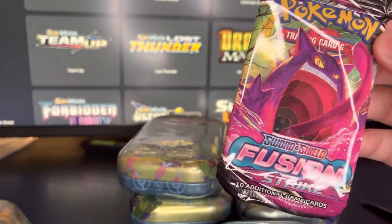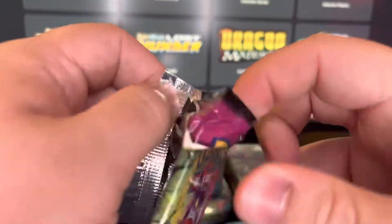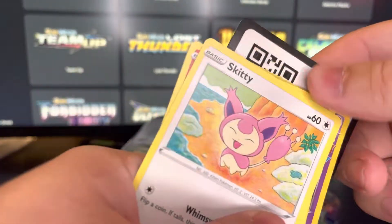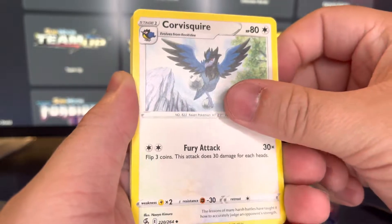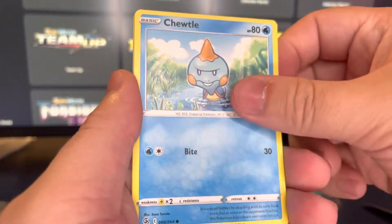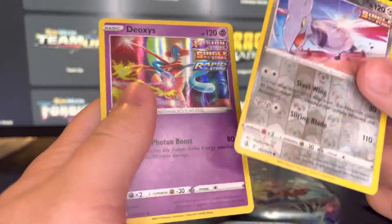A regular Fusion Strike — I have a 2019 Pokemon tin, very odd. But Dollar General was gonna have some older sets. We still need some stuff from Fusion Strike, so we'll open it up and see what is in here. Here's a code card. From the back, here we go: Fire Energy, Spongy Gloves, Corviknight, Sandslash, Skiddo, Slugma, Phanpy, Togedemaru, Volaby, Skarmory, and we got a Deoxys holo — that's pretty cool.